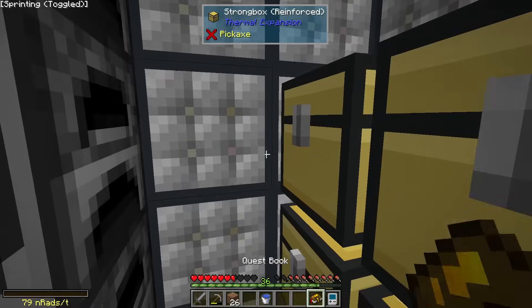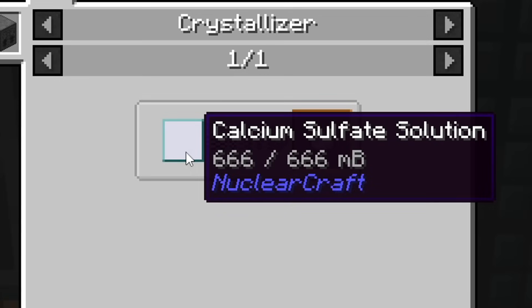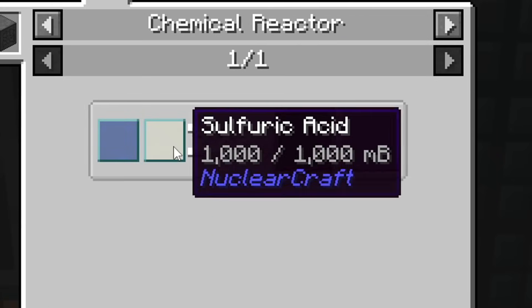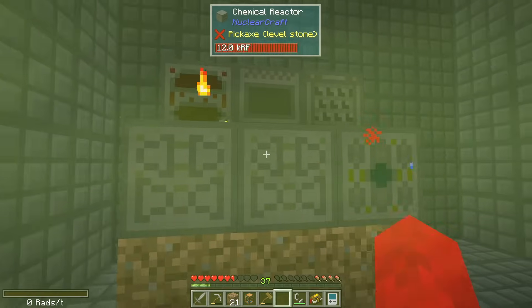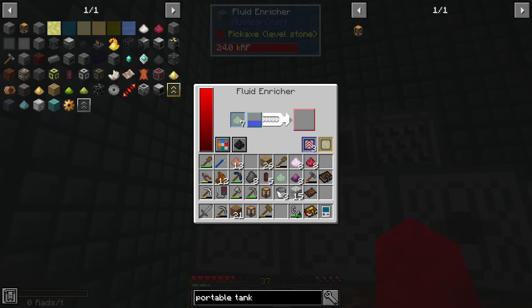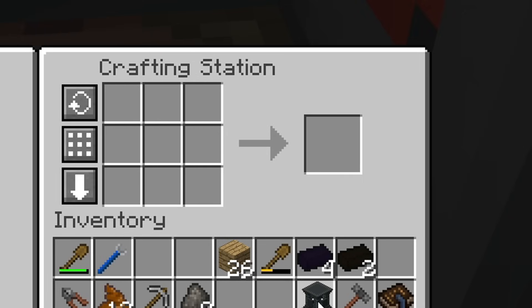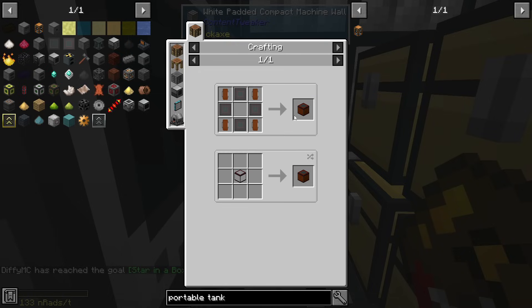I spent like an hour making tough alloy and all the other resources needed for the fusion reactor and its coils, when I realized I also need calcium sulfate. Unlike all the other resources, the only way to make calcium sulfate is through chemical reactions. Keeping myself from creating methamphetamine really proved to be a challenge, but after about an hour I successfully created calcium sulfate and now we can make the fusion core.